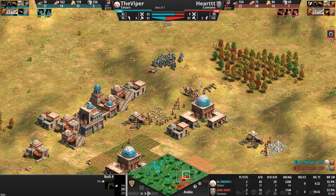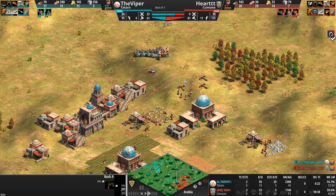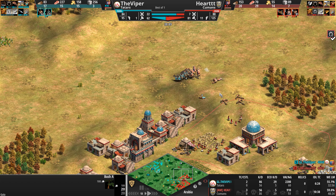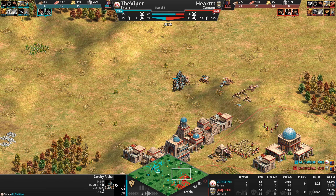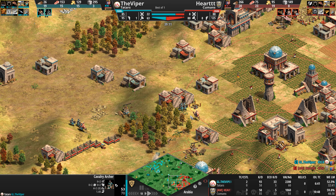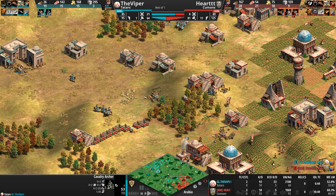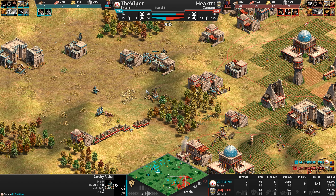I don't mind Heart's army composition — it's interesting, though not one you can really push out with, because anytime you fight cav archers away from base they'll just double back with their speed and destroy you. Also, I think the Viper is missing Husbandry.